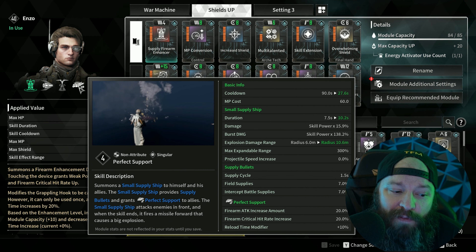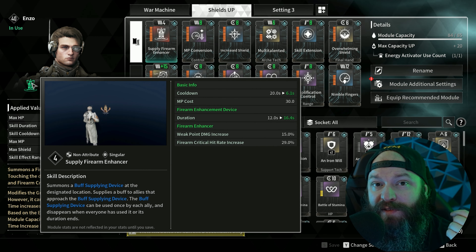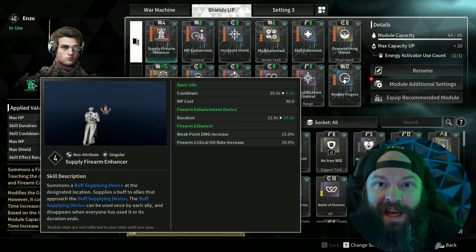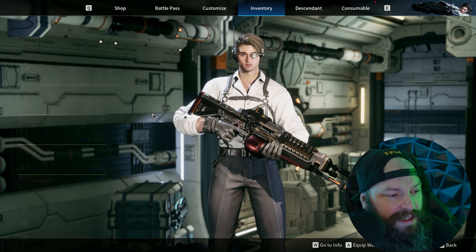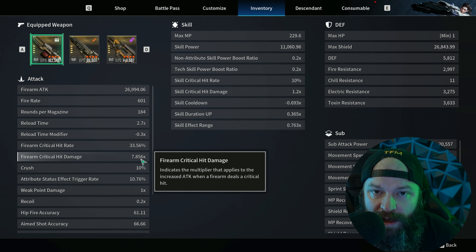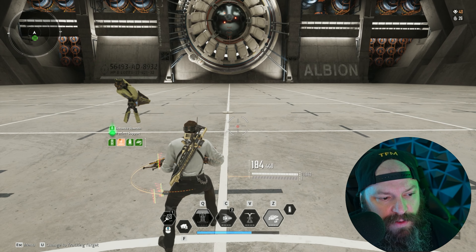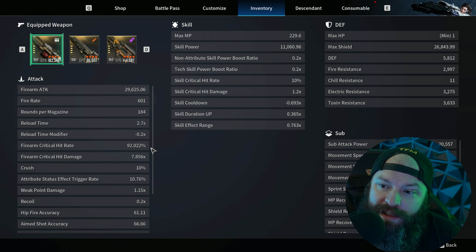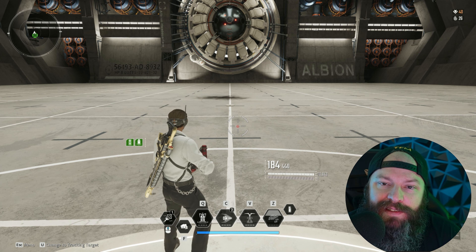Perfect Support also increases your firearm attack by 20% and gives you another 20% critical hit rate. When used in combination with Supply Firearm Enhancer, you're giving yourself 49% increased critical chance total — this is where you can actually start crit-capping yourself. By default with the Enduring Legacy I'm sitting on 33.56% crit rate, and when I activate my first ability and then the drone, both effects active, we jump up to 92% crit rate with almost 8x damage multiplier on crits.